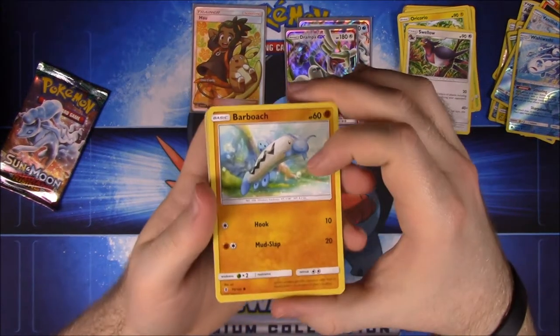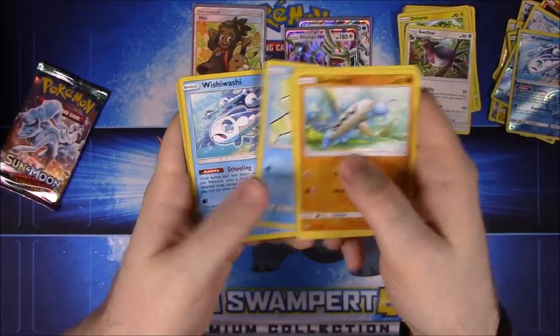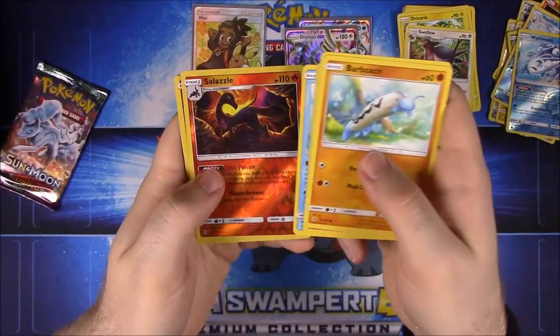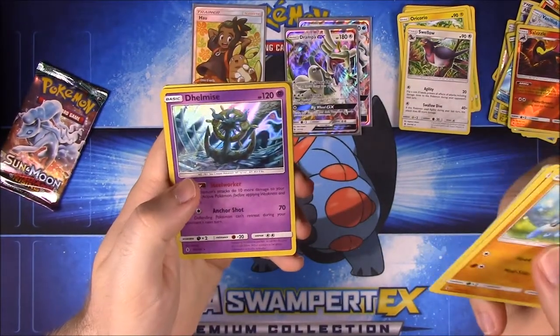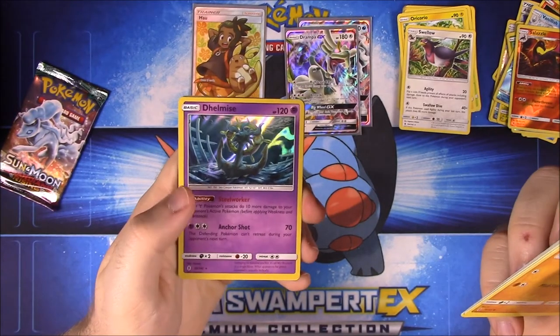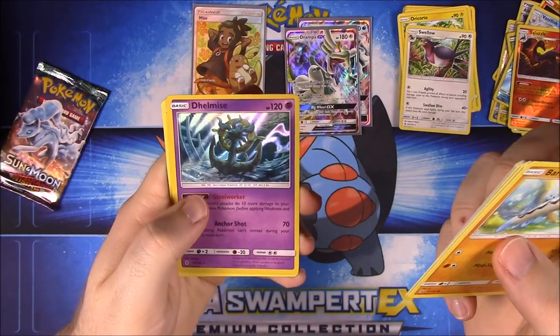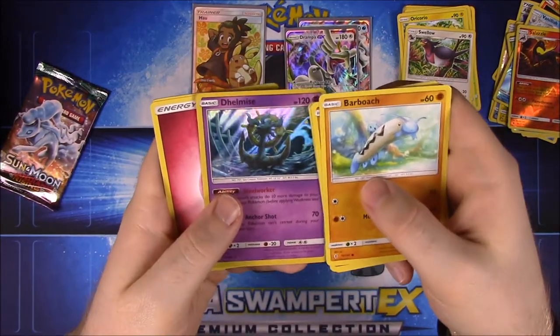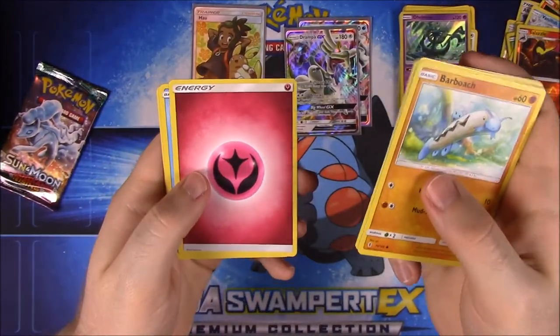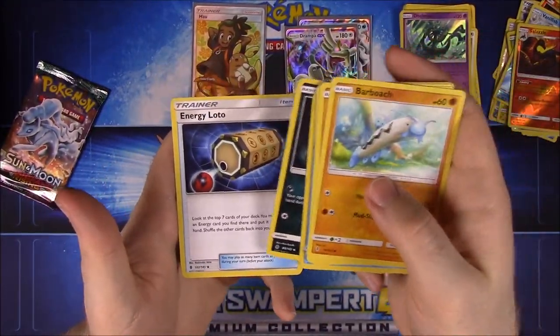Starting the second half: Barboach, Rockruff, Clefairy, Vanillite, Wishiwashi, Salazzle as a Reverse Holo, and Dhelmise as a foil rare — it looks like an anchor with tentacles, really weird. Fairy Energy, Marowak, Sableye, and Energy Loto.